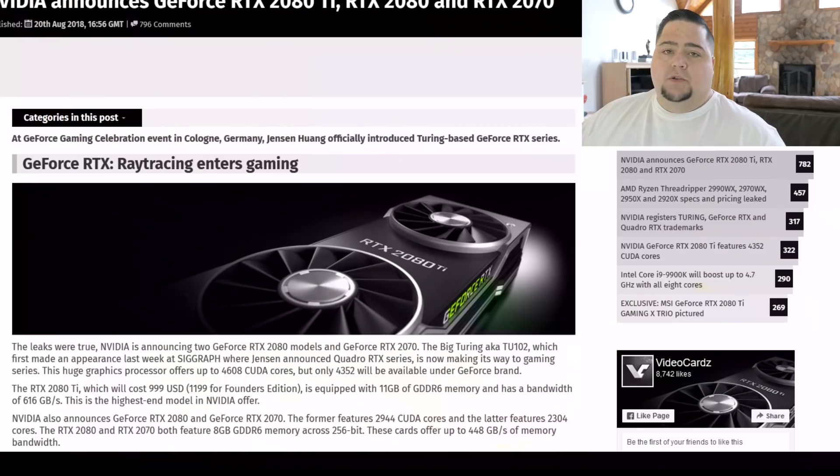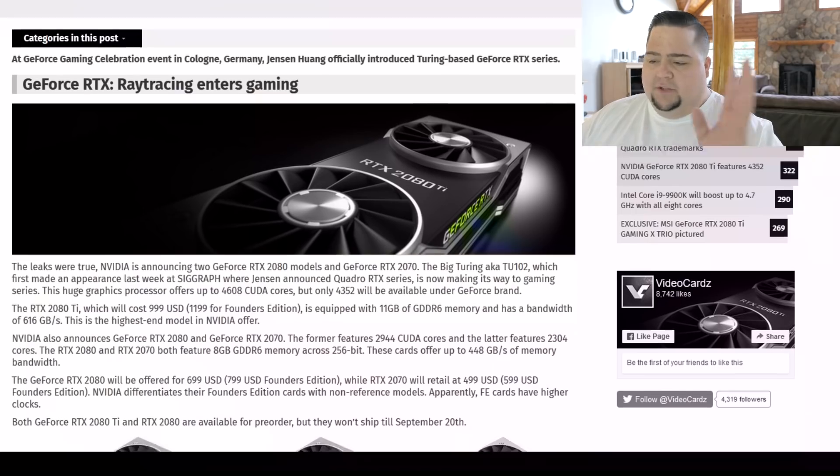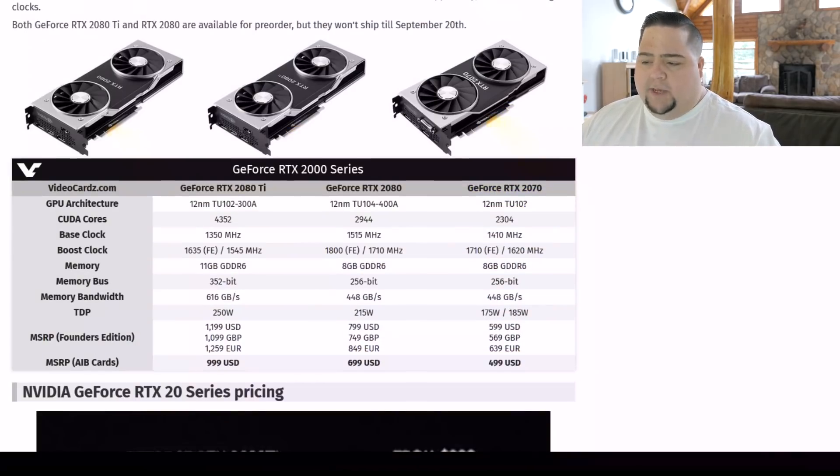We're going to talk about specs. I also want to give my opinions on the pricing of these cards, as they are seeing a significant markup from previous generations of Founders Edition cards. I look forward to your feedback in the comments. We'll start off with the cards that were announced and take a brief look at the specs over on videocards.com, which did a good job collating all this information. We can see the three cards that were revealed: the 2080 Ti, 2080, and the 2070.